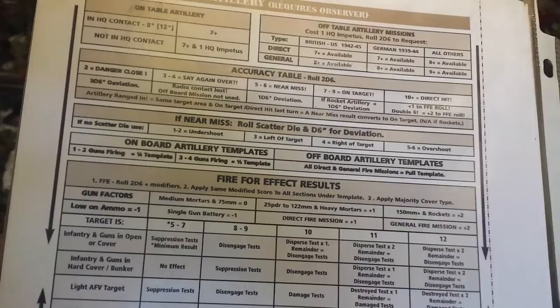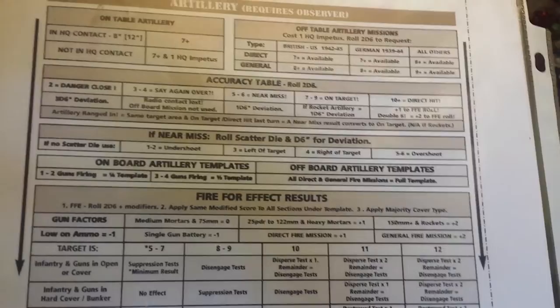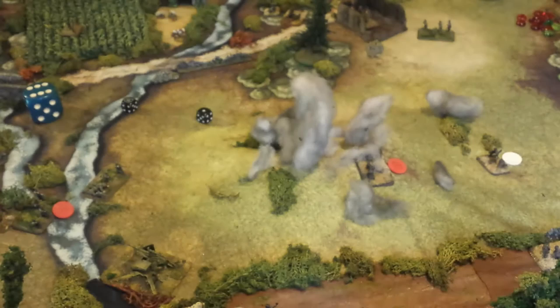The result was, I believe, a 9. The target is under the template, which in this case is a 4-inch by 8-inch template with the long edge lined up with the edge the Americans are coming on from — kind of like Flames of War in that respect. It basically covered this entire area, even back here where it hit part of the mortar team.